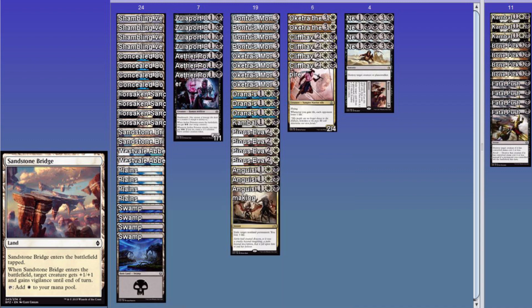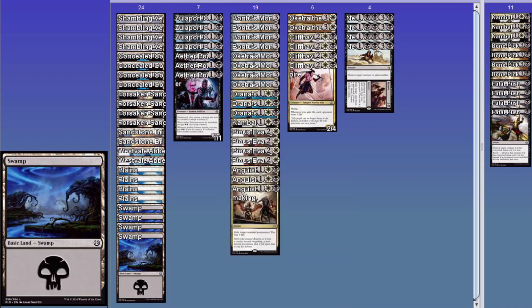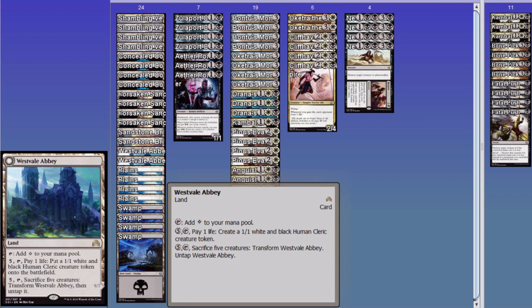Because there's two of these, that's why there should be one less plains and one more swamp, like I said. Then there's Westvale Abbey — very, very unnecessary. This might actually be the most expensive card in the deck, probably tied with Oketra — I think they're both around $3.50 to $4. Maybe somebody will spike the price by putting this in a zombie deck.